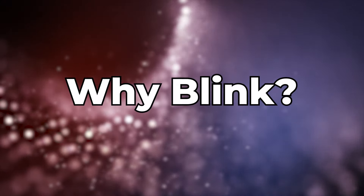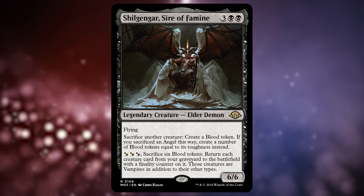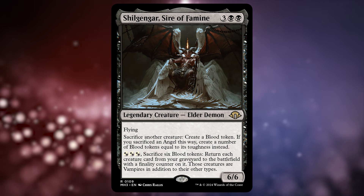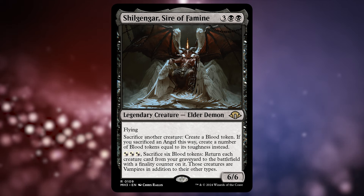If you couldn't tell from the name of the video or the thumbnail, I decided to build Chill Gengar as a Blink Commander. Now, you might be wondering why I did that instead of like an Angel or a more traditional Sacrifice deck. I decided to build a Blink deck because of their reanimation ability. They return creatures with finality counters on them, which can be removed by blinking creatures. And what does reanimating creatures do? Well, it brings them back into play, triggering all of their ETBs again.